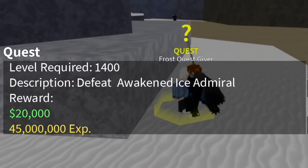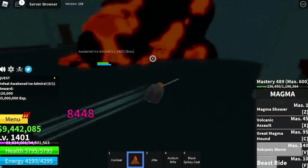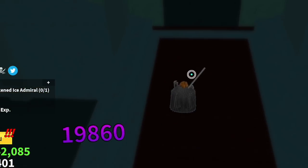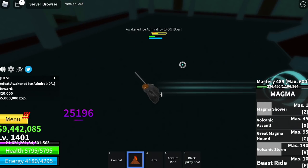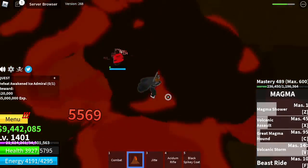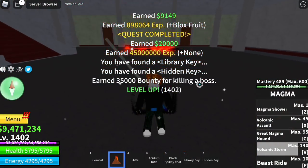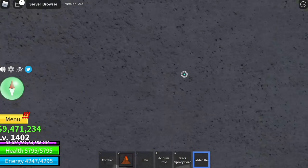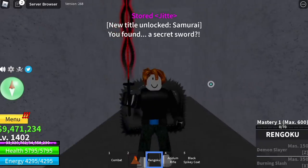Next up, the awakened ice admiral. With just one V and one Z skill, we deal more than half damage — and the damage is still ticking. This fruit is really OP. We also got the library key that opens the door to get the Death Step, and the other key to get the Ring Goku.